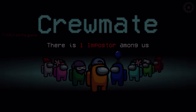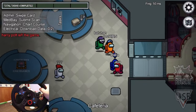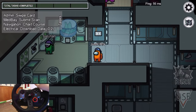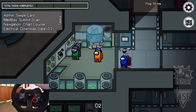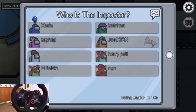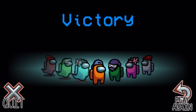Crewmate life again. This time I'm just going to stick with a bunch of people and hopefully not get killed. I'm just going to stick with this green guy. Wait — what just happened? Report! Maria just killed right in front of everyone. Why, Maria? Maria rage quit after killing in front of everyone.